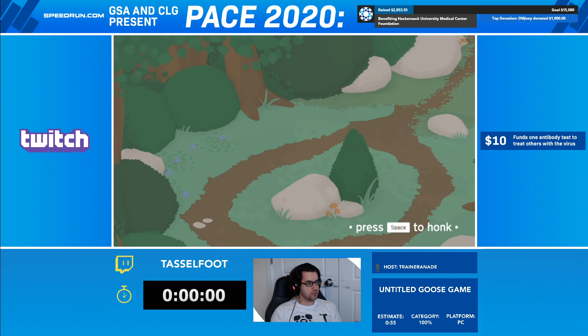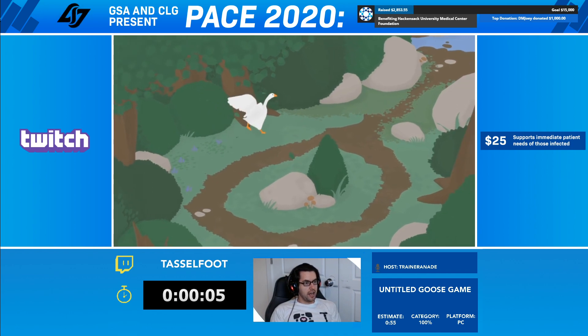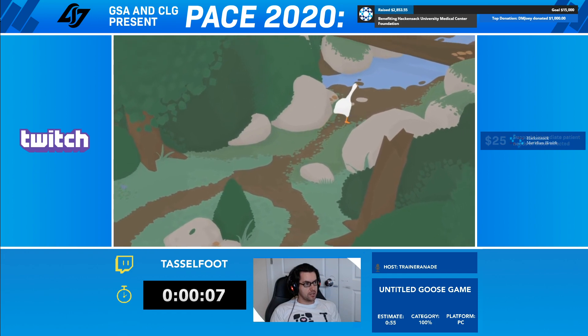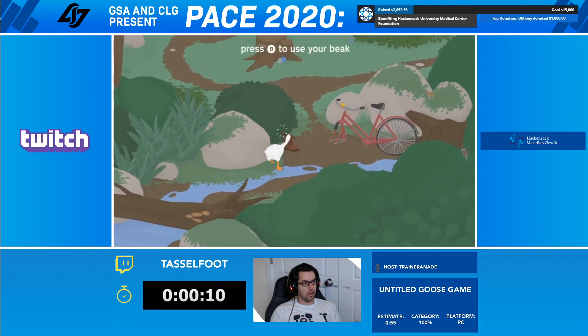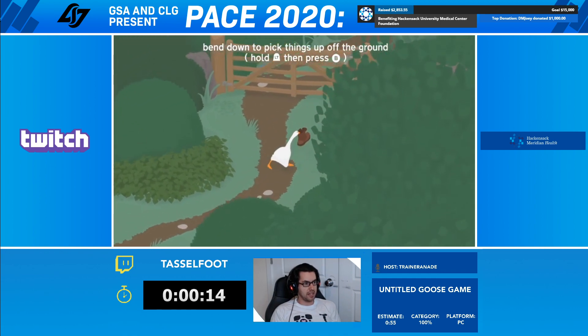I'll count it down myself here. I guess we control our own timers. So we will do that with 3, 2, 1. Untitled Goose Game came out last year - a bit of an indie hit. And the speedrun is pretty interesting as well. Especially 100%: you're going to get to see all of the main tasks, all of the hidden tasks, and all of the speed tasks.